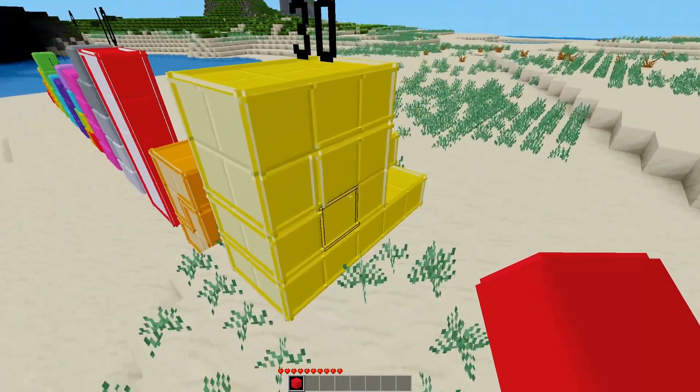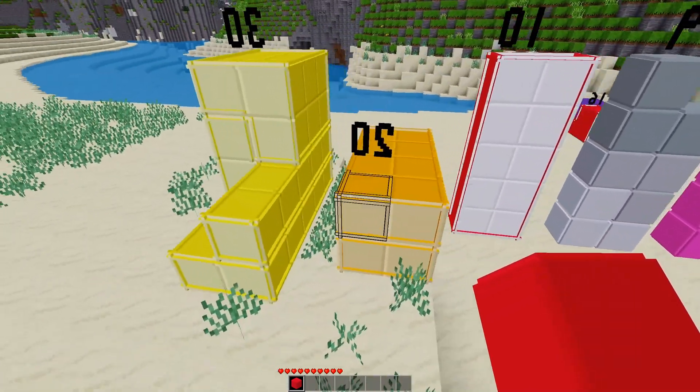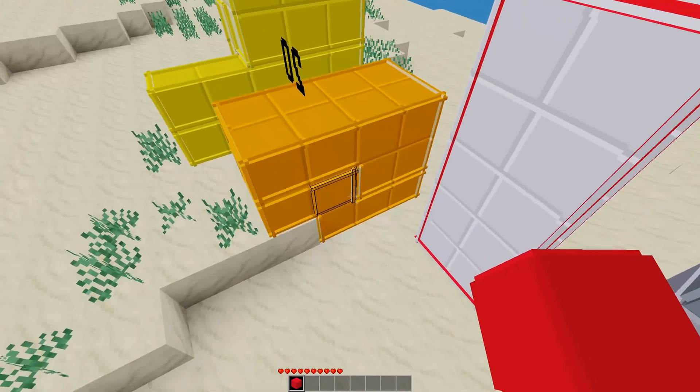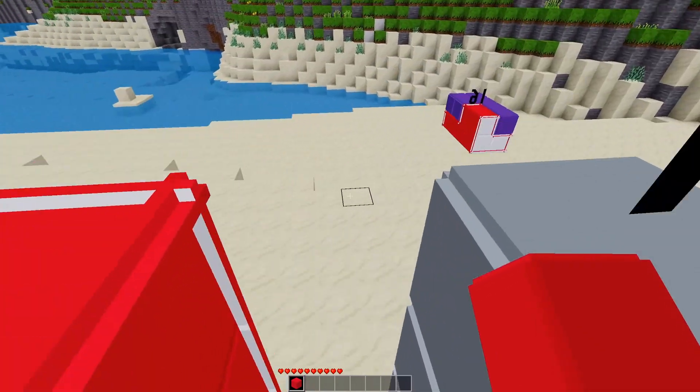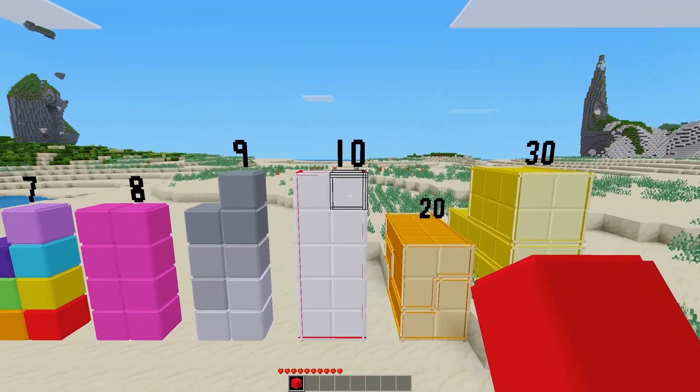It kind of looks like shipping containers, not gonna lie. 20 here has kind of a funkiness going on — it kind of looks like a shipping container. So yeah, the corners change.